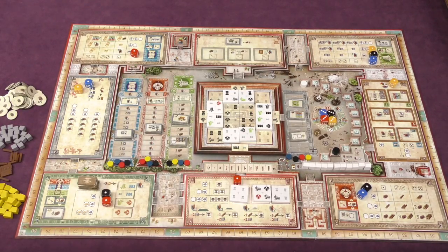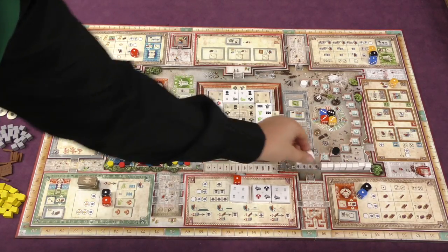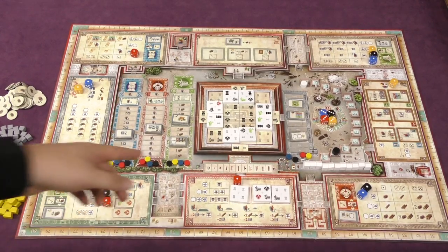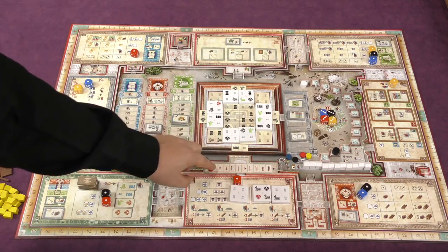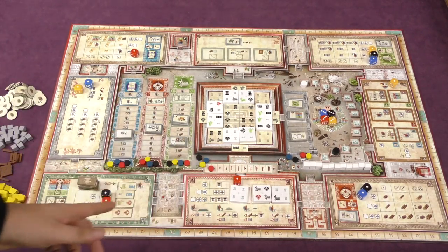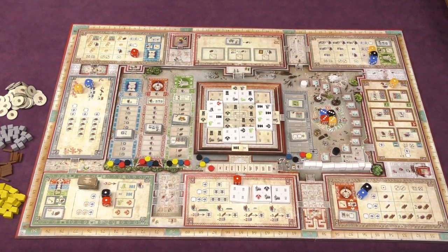At the end of each eclipse, players are going to be scoring points for how far up on this track they are, multiplied by whatever number is down here. The more houses that are built, the less that multiplier will be. So moving up on that track is more useful at the beginning of the game. As players build different pyramid pieces, they'll move on this track, and whoever builds the most gets points. There are many other ways to get victory points over the course of the game.